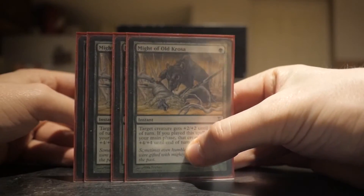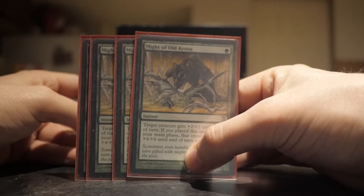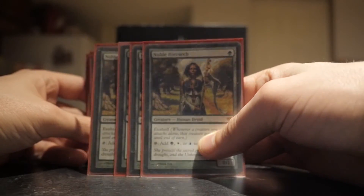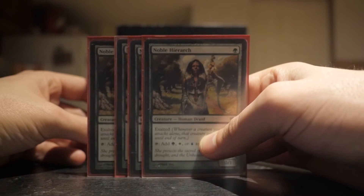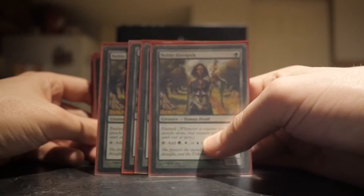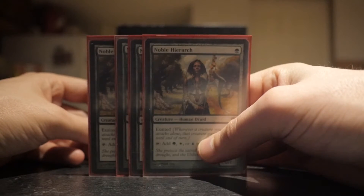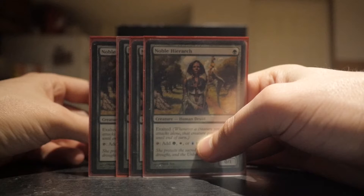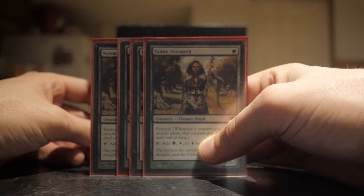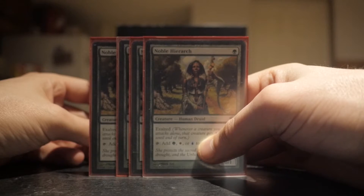And I got four of the original Might of Old Krosa - this was actually reprinted in Modern Masters 2017, I believe. And four of the original Noble Hierarchs. I was really thinking about replacing these for the Box Topper ones from Ultimate Masters, but haven't got around to doing that. I do want foil versions of them. But as long as you have the cards - whether you're playing in a tournament or just casually on your kitchen counter - that's what matters.